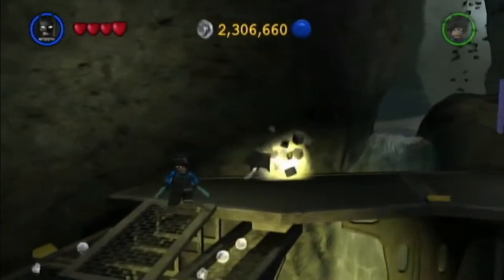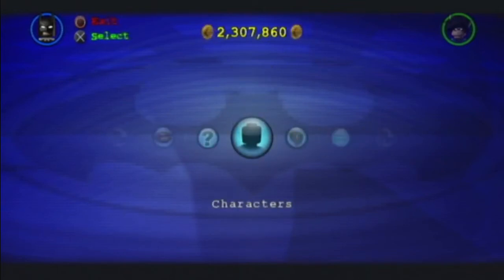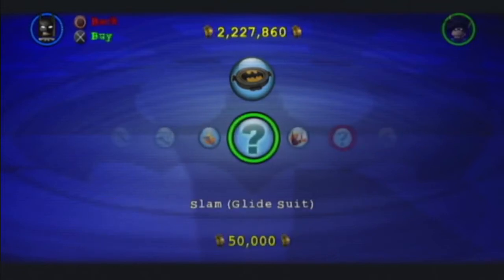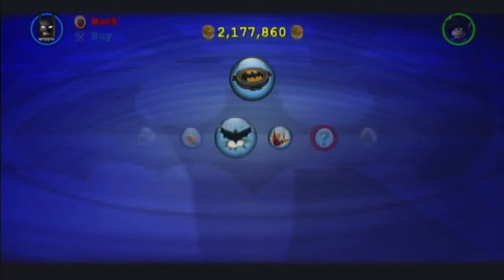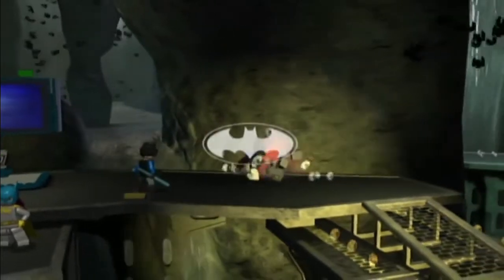Since we are in the Batcave, we are gonna go ahead and buy the suit upgrades that we need to complete. By the way, we're at eighty point nine percent right now. Characters — I don't think I can buy the other two right now, whoever they may be. Suit upgrades: got fast grapple for all suits, more batarang targets for all suits, flaming batarang for the heat protection suit, and slam on the glide suit. Sweet. It looks like I only have one left in the next chapter, so that's a plus — means I can save my studs for more things like characters.